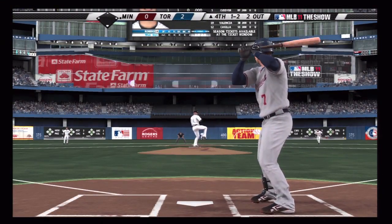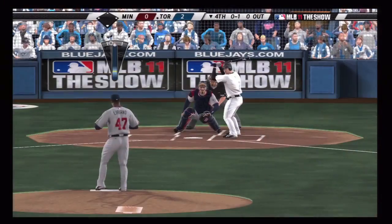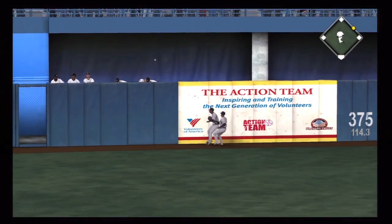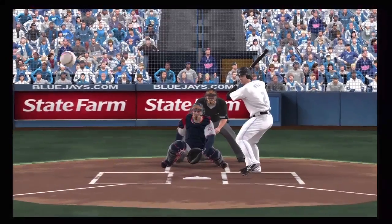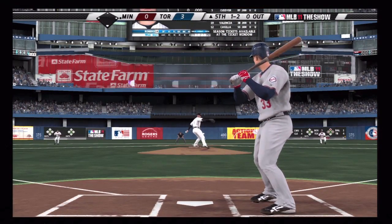The Blue Jays are cruising along 2-0 at this point. In the fourth, Mauer is not able to hold up — that's a strikeout. Romero is dealing and has not given up a hit yet. So into the fourth now with Liriano, and he gives up a big fly. Delmon Young chases it down but runs out of real estate — that's into the bullpen and the lead is now 3-0 for Toronto. That's Hill taking Liriano deep into the Toronto bullpen, extending their lead. The Twins are in a big hole now, kind of like in real life, although Pavano gave up more like eight or nine that day.